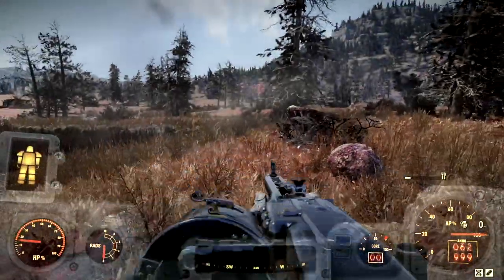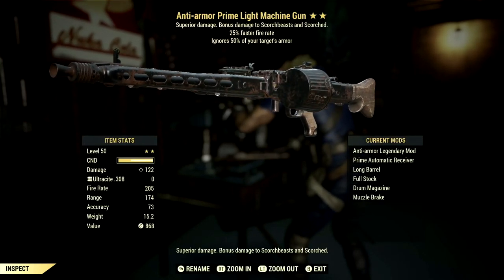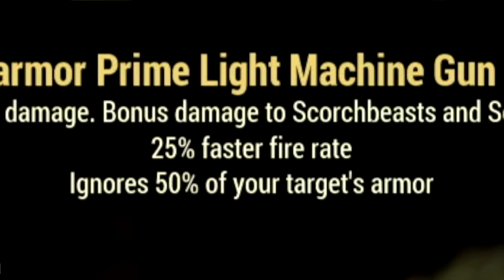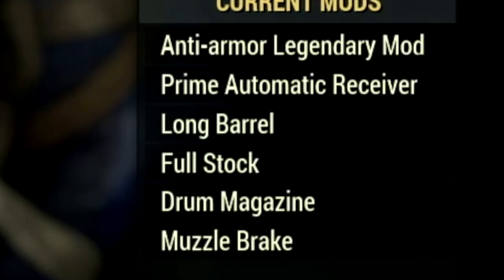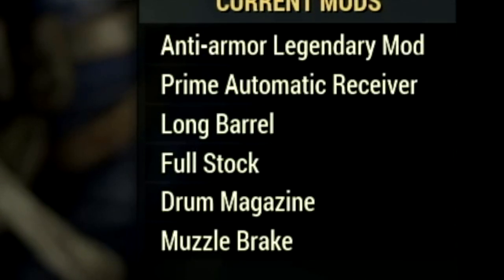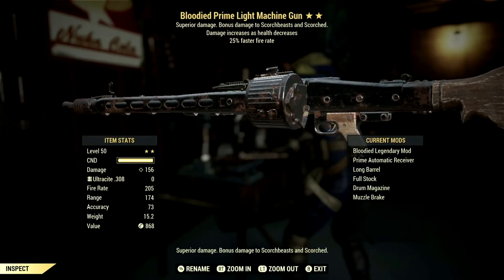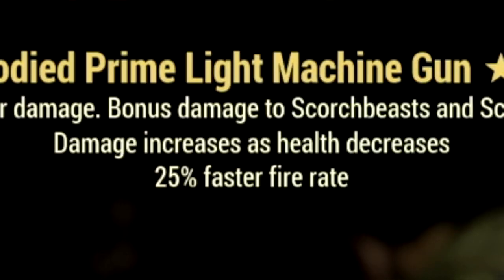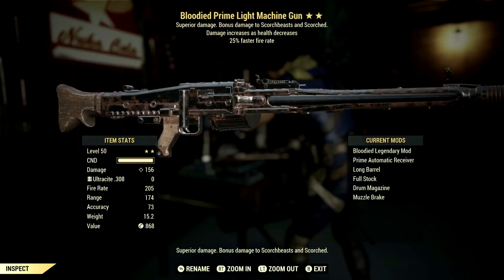Now let's get into both of these weapons and my entire build. These are both the light machine guns used for the demonstrations. Starting off, we have the Anti-Armor Light Machine Gun, which ignores 50% of your target's armor, and it has a 25% faster fire rate. Both of these guns use the exact same mods: the prime automatic receiver, long barrel, forceful stock, drum magazine, and the muzzle brake. Next up, we have the Bloodied Faster Fire Rate Light Machine Gun, which has damage that increases as your health decreases, and of course has a 25% faster fire rate. The only difference between both of these guns is the main legendary effect.